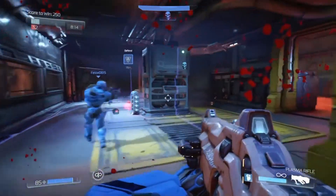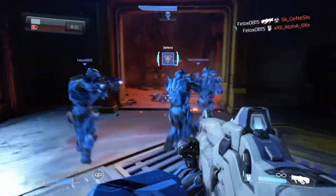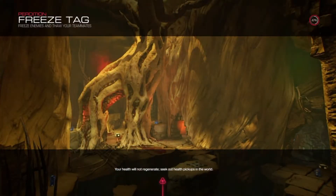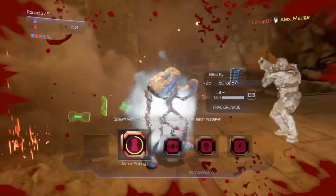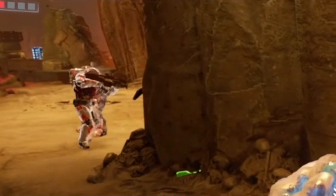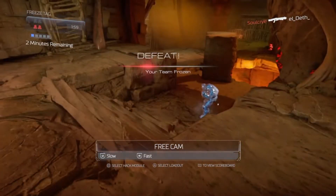Defending in Warpath was more precarious, as you guarded the zone like a convoy, but knew that it was slowly moving towards the enemy and into a dangerous trap. Freeze Tag worked a lot like a normal elimination mode where each player only got one life, however rather than dying, a player got frozen solid. They could then be thawed back to life by an ally and carry on the fight, but when a whole team was frozen, the round was lost.